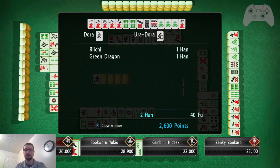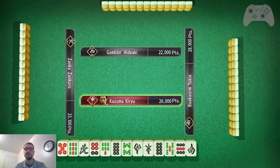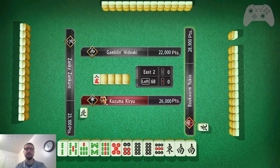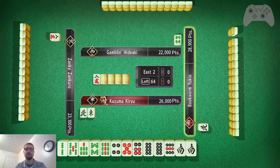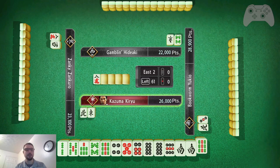Starting out slow, not in first place quite yet. But I am East, so I can get a huge lead here if I can win some hands in a row. That is the benefit of East — you are the dealer, and if you win, you keep playing until you don't win anymore. That's good if you're behind. That's bad if you're ahead, because it gives your opponents more opportunities to uproot you. You kind of want the game to be over once you're ahead.